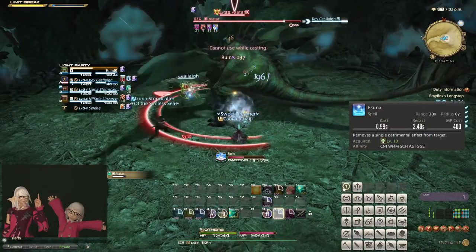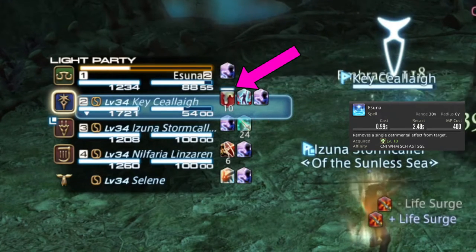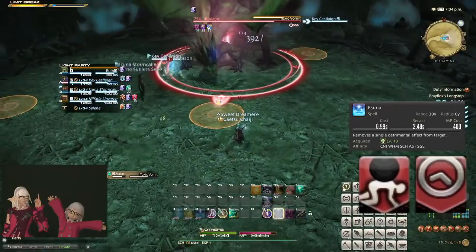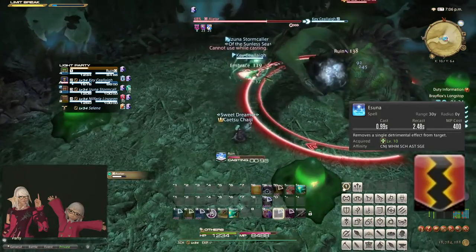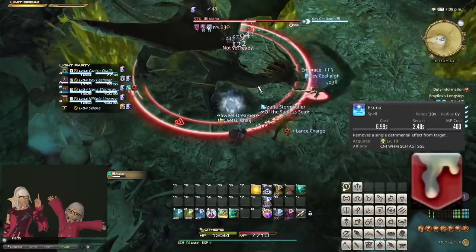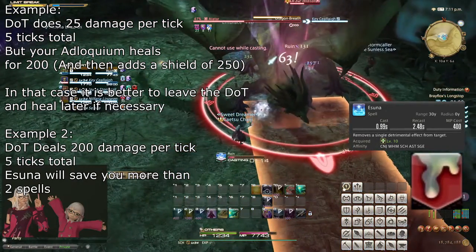Esuna is a role action that removes a single removable debuff. You can identify a removable debuff by the bluish-white line above the debuff icon. Some debuffs are more important to remove than others. For instance, a slow effect, whether it is movement or attack speed, is likely to assist your group more than spending that time casting Ruin. Paralyze is especially important to remove, as the random stuns from it can be lethal, or especially problematic for mages, including yourself. Sometimes DOTs can be removed too, and sometimes they can be dangerous, while other times they are so weak that it isn't worth the effort of removing them. You can only tell from the damage the affected player ends up taking, and then keep it in mind for the future.